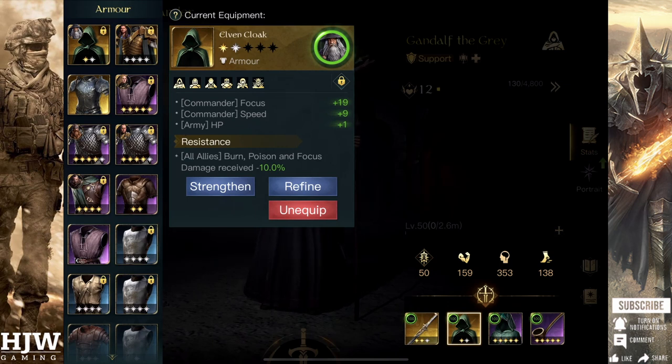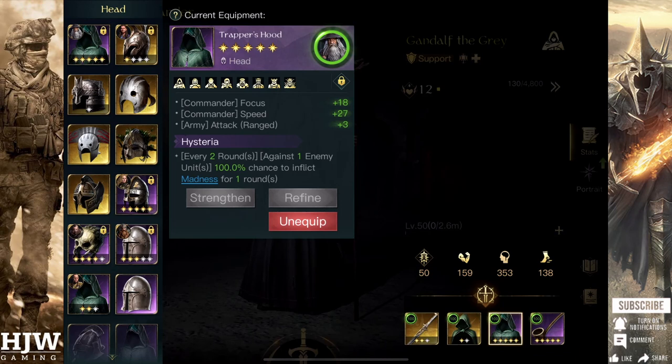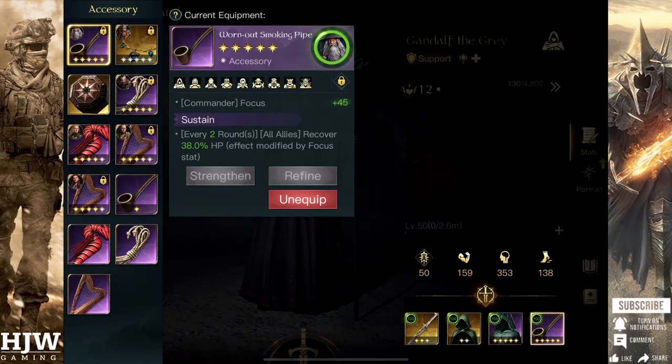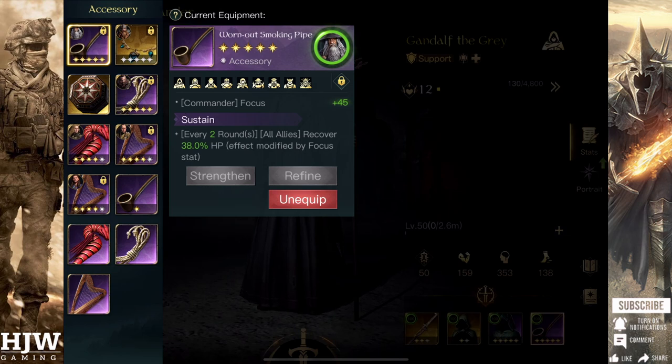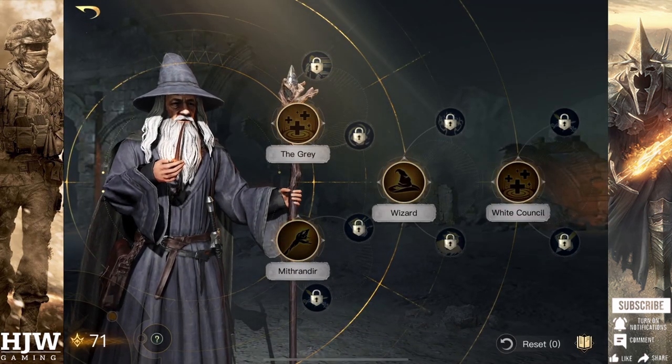Armour-wise you can go with almost anything. The Elven Cloak is particularly useful for bonus HP and additional focus, and focus will affect Gandalf's healing so you get additional healing. Scale Mail can also be very useful for boosting defensive stats on your army and reducing damage taken by melee units. Helm-wise I quite like the Trapper's Hood — Hysteria is very useful as it can inflict madness every third round, and you also get additional focus. For accessory, the Worn Out Smoking Pipe gives maximum focus. You could also use the Wizard's Fireworks, which provides focus and can be used with Mend instead of Sustain for some healing, though Sustain is probably the better heal if you use three units.